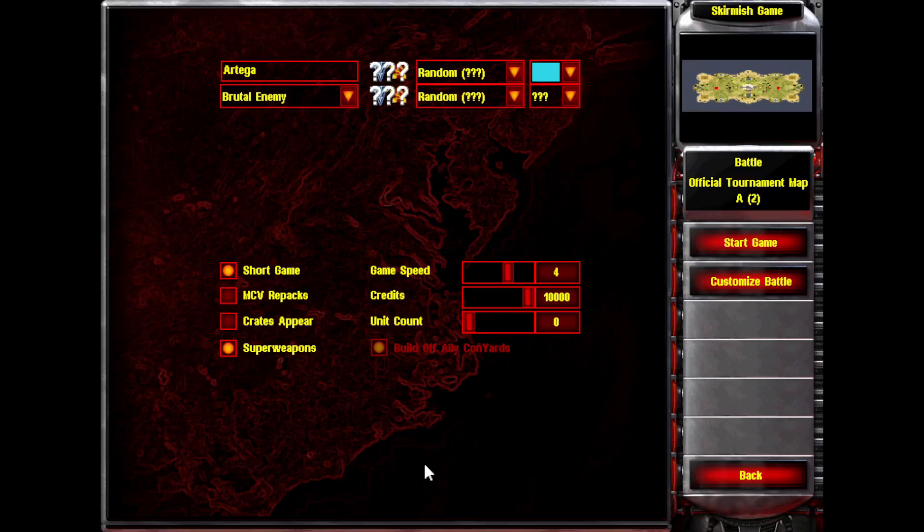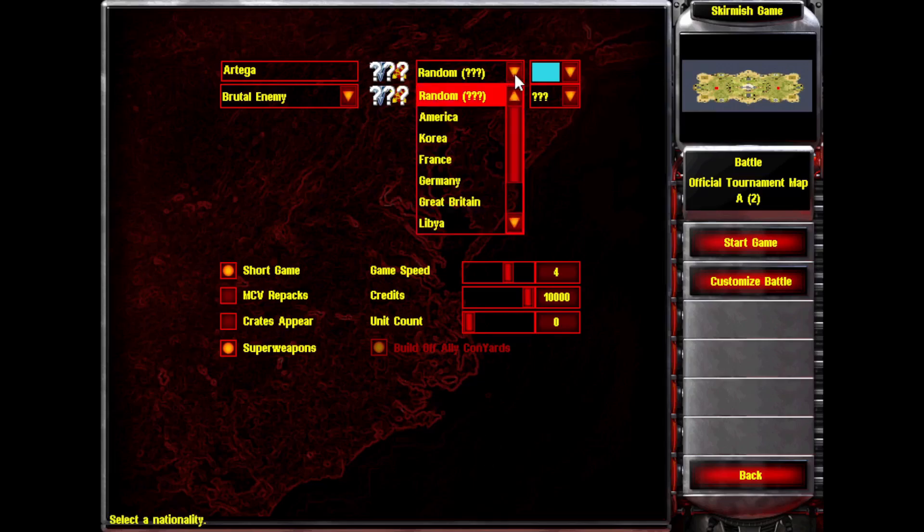Base defences can be built, but only used for defence. War miners can be built, obviously, but only through the purchasing of refineries. We're playing on official tournament map A, because theoretically it's fair. And other than that, the only unit we can ever build are conscripts.